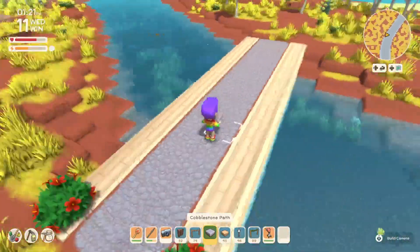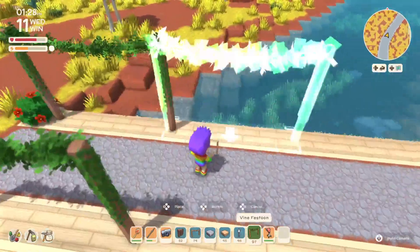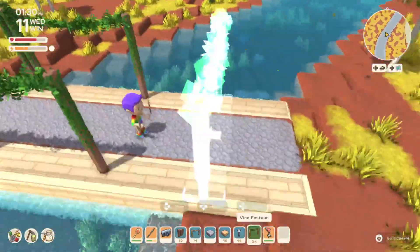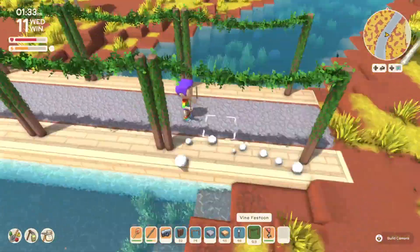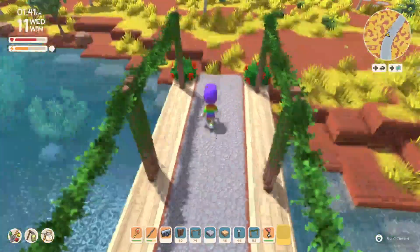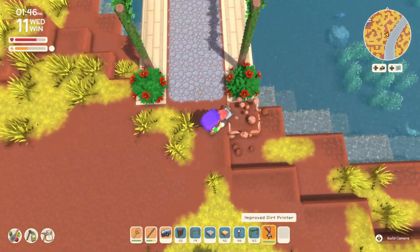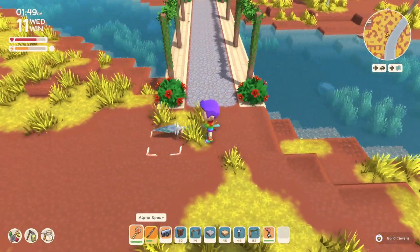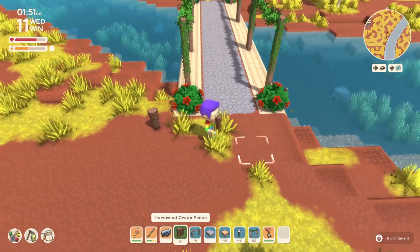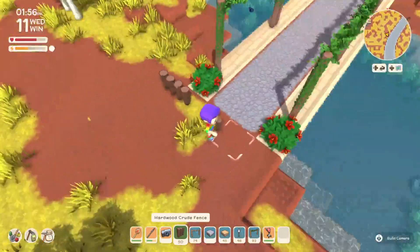That being said, I placed these vine festoon arches on both sides — just like we do in Animal Crossing — creating an illusion, a visual, a path of guidance on our island. You can do a mix and match: a land bridge leading into an actual bridge with a cute little transition area in between.